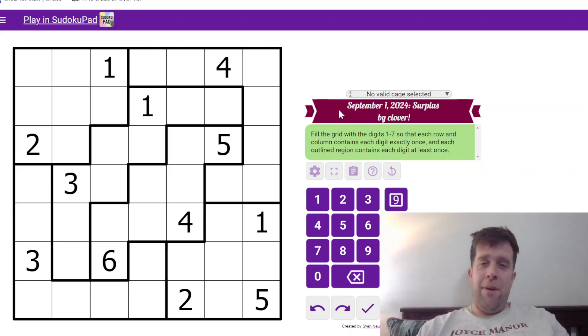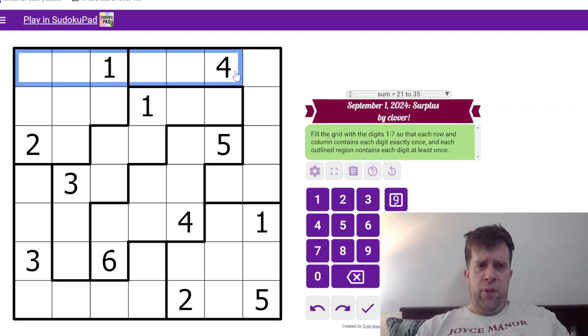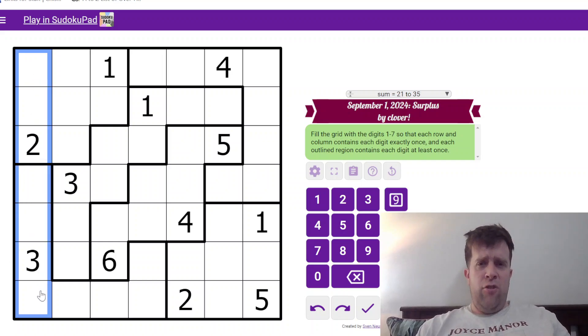I say that because the amount of times I've been destroyed by a Surplus Sudoku is ridiculous. But this is Surplus Sudoku — fill the grid with the digits 1 to 7 so that each row and each column contains each digit exactly once, and each outlined region contains each digit at least once.